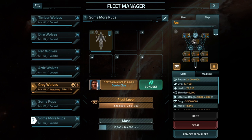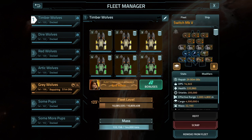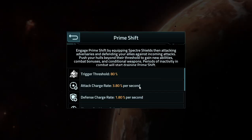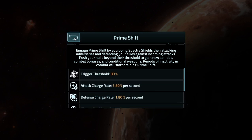So, what is the Ark, what can it do? Right off the bat, I see 17,000 damage per second. Let's compare that to a Switch at Mark V — naturally it has more weapons so it's going to have more damage. So that's a good comparison: 17,000 damage per second. Its primary feature is speed, as you can see. Prime Shift: it has a 3.8% charge per second rate, and a 1.8% for defense, with a trigger threshold of 80%.